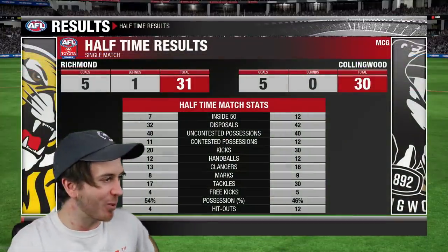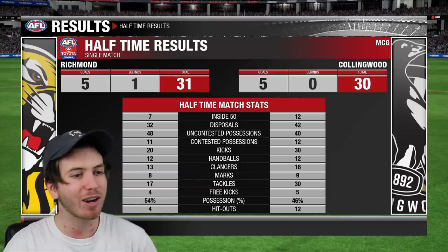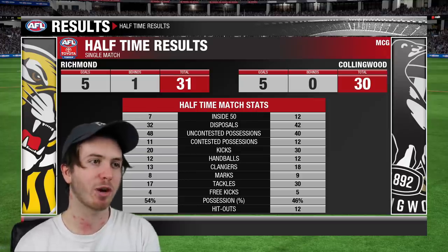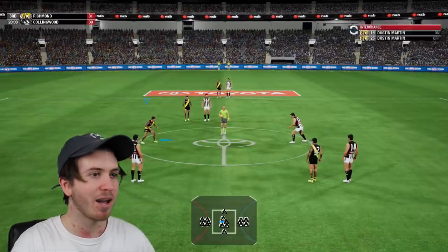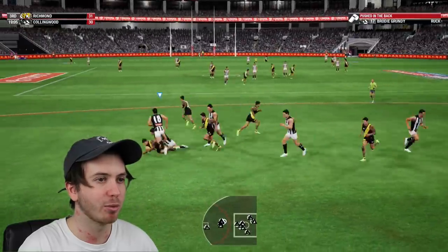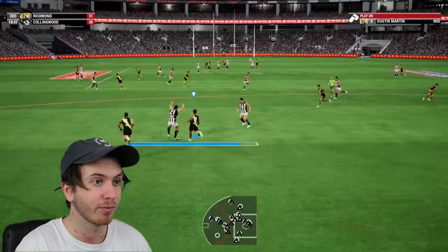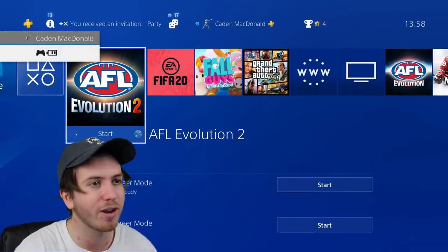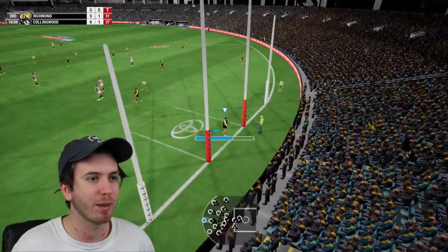That's half time - just a few calamities late - but the Dusty Martins lead by one point. Brodie Grundy's had more disposals: 42 touches to 32. Dominating the hit outs is Brodie Grundy, 12 hit outs to four. Inside 50s 12 to seven. So Grundy's keeping himself well and truly in the contest, but the Martins are probably a little bit too smart for their own good. We're starting to halve the contest a little better and we get a free there.